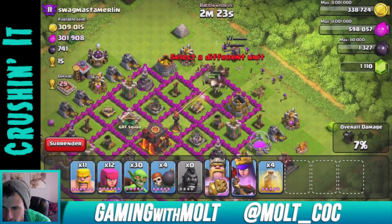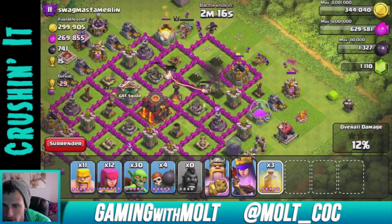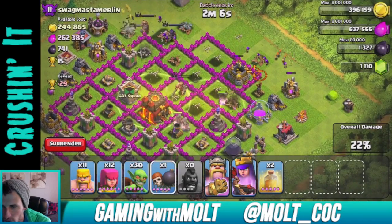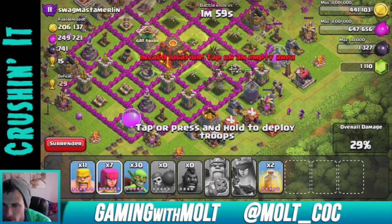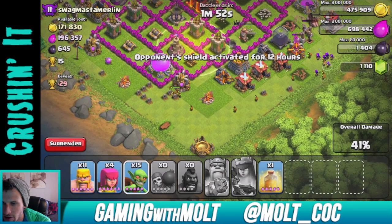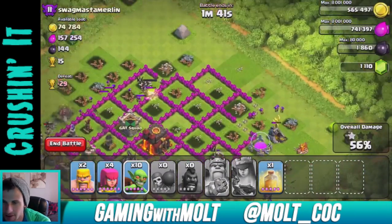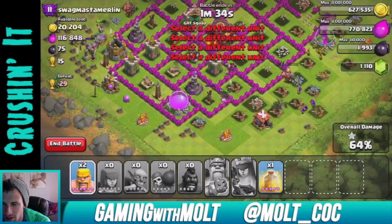I'm just going to start off wrecking this side right here. Come on hogs, get in there — there they go. Heal them up. There are only a few left but we're doing good, we're gonna make it around. How did the king not die? Did I just totally forget about him? That's stupid. Let's drop down some goblins on the side. I cannot believe I totally forgot about the king like that.